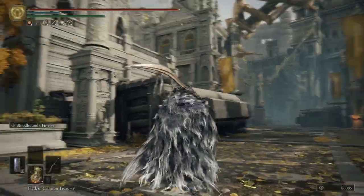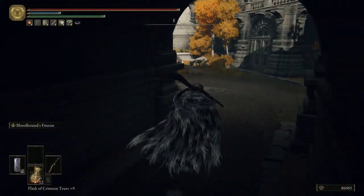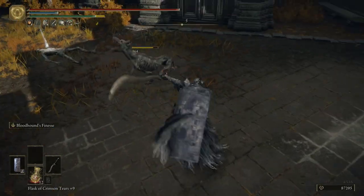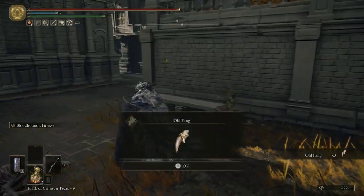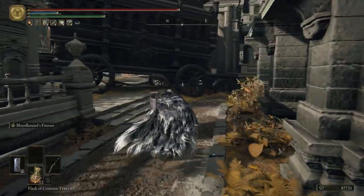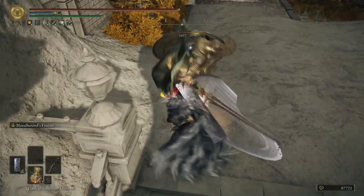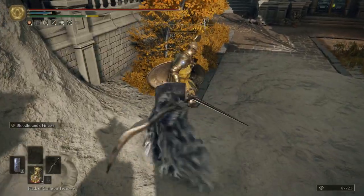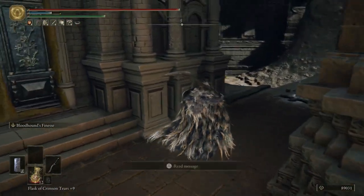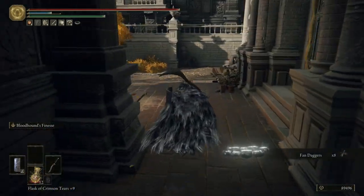We're starting at the balcony and going through this little doorway, making our way back to the beginning because there's a lot of stuff I kind of skipped. There's a dog behind me — take him out, pick this up. Let's go ahead and keep going over here. If we make a right there's going to be one of these knights. The bigger ones all have lightning attacks, so you do have to watch out for that.